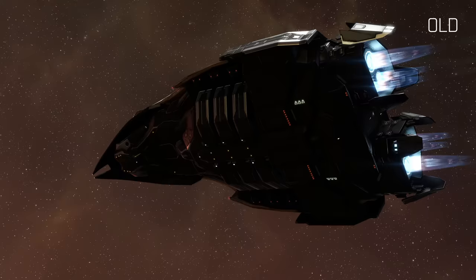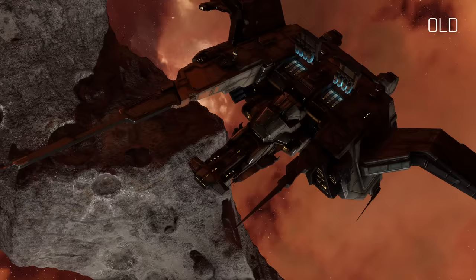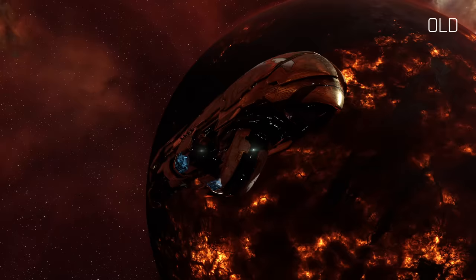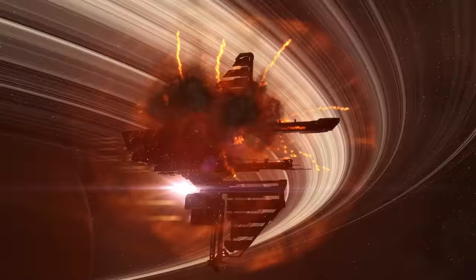The appearance of some hulls will change completely when they go into warp, with some changing colour significantly. Many of the effects are tied to ship speed, with effects getting stronger as speed increases. The formidable Marauders are also getting a visual update — the ships now look more aggressive and powerful when their Bastion module is engaged, making it clearer to others in space when it is activated.